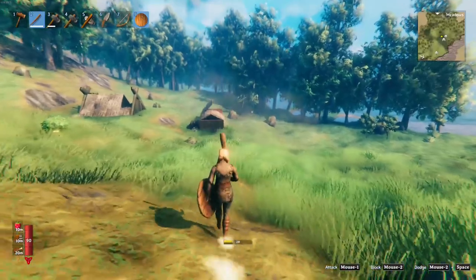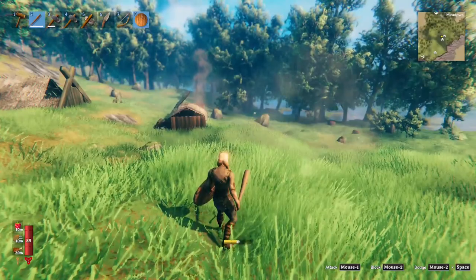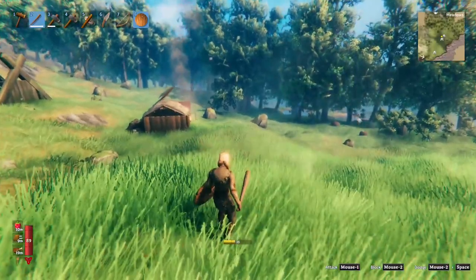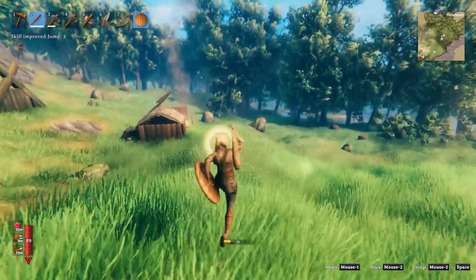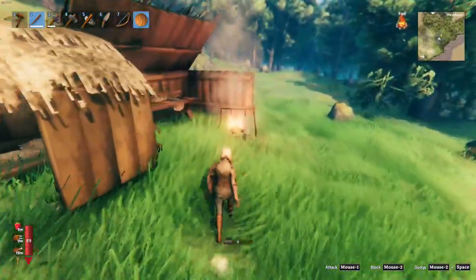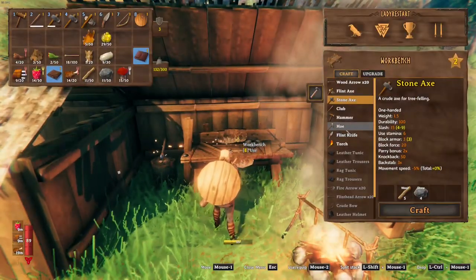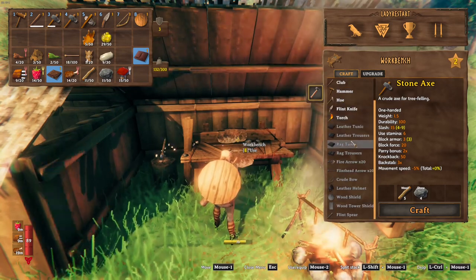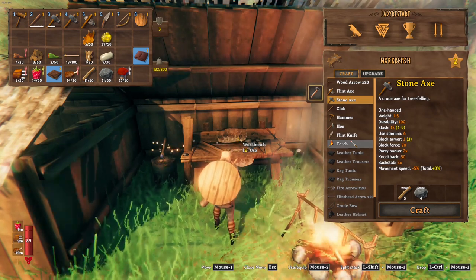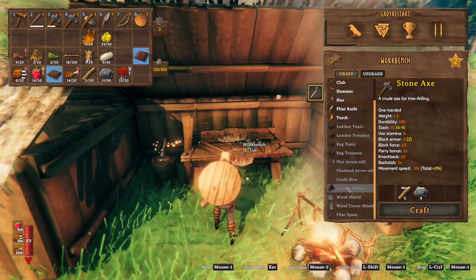Dodge — mouse two and space. Mouse two and space — oh there we go. Nope, mouse two and space. Oh, that did something. Okay, can I make a waterskin? I don't see a waterskin, I don't see anything for water. Flint, a hoe, a torch, leather — no, that's for what I've got on.